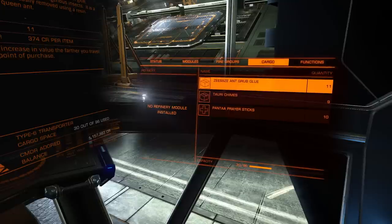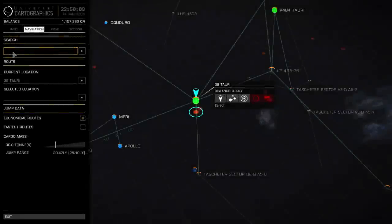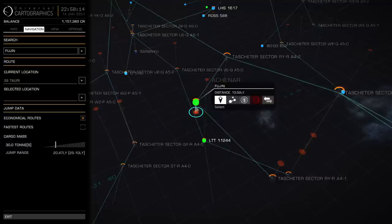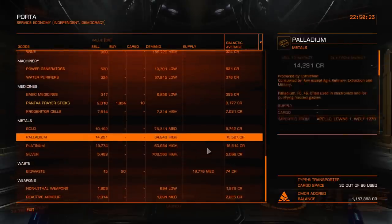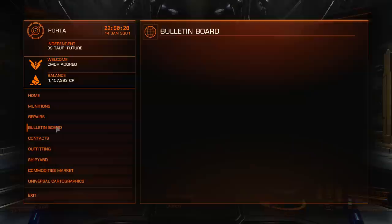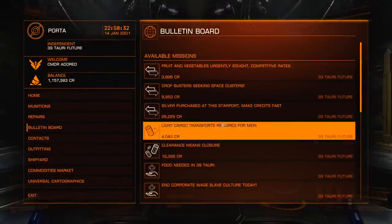This has 30 cargo capacity taken up already out of my 96, so we're a third of the way there almost. Next stop in this rare route is Fujin — just a little 13 light year jump away. It doesn't matter about taking anything here because we're in a service economy right now, so they don't really produce anything apart from bio-waste. I'm just going to head out to Fujin, check the bulletin board and see if there's maybe something to take there — you never know, you might get lucky.